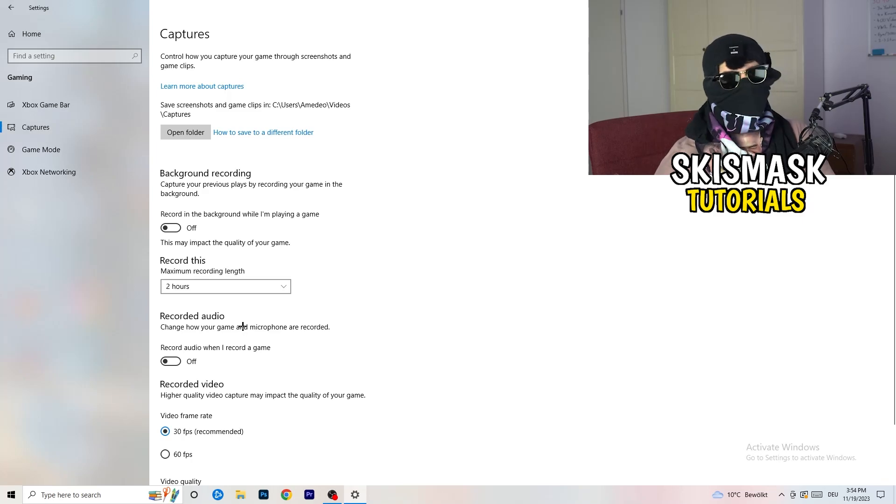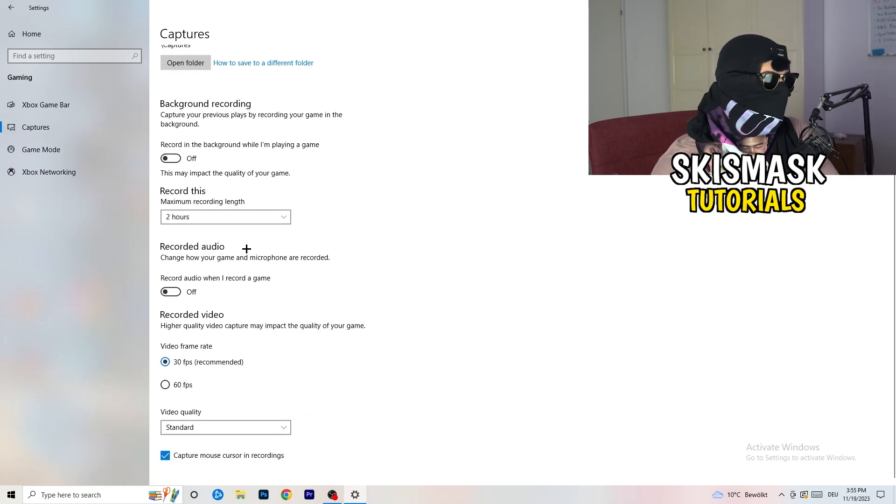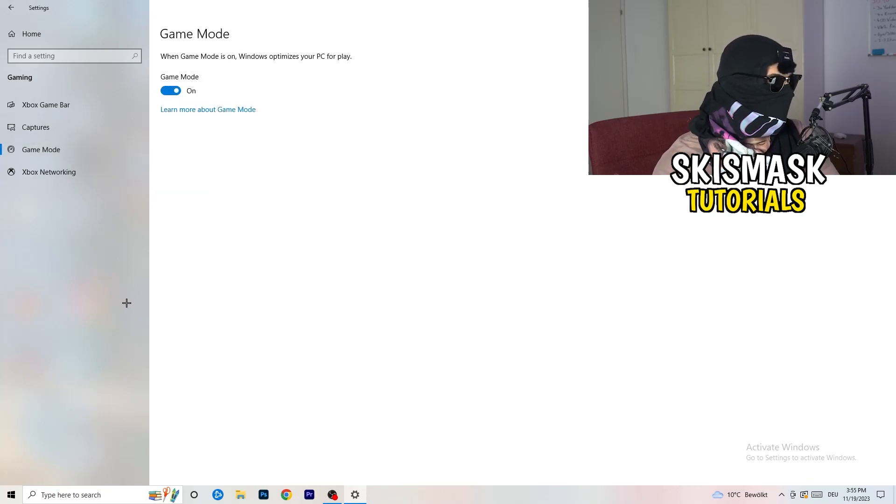Click into Captures on the left side. Go to Background Recording and turn off 'Record in the background while I'm playing a game'. If you want to record your gameplay, use proper software like OBS — don't use Windows recording. Turning this off frees up performance and prevents your game from not launching. Also make sure background audio recording is off.